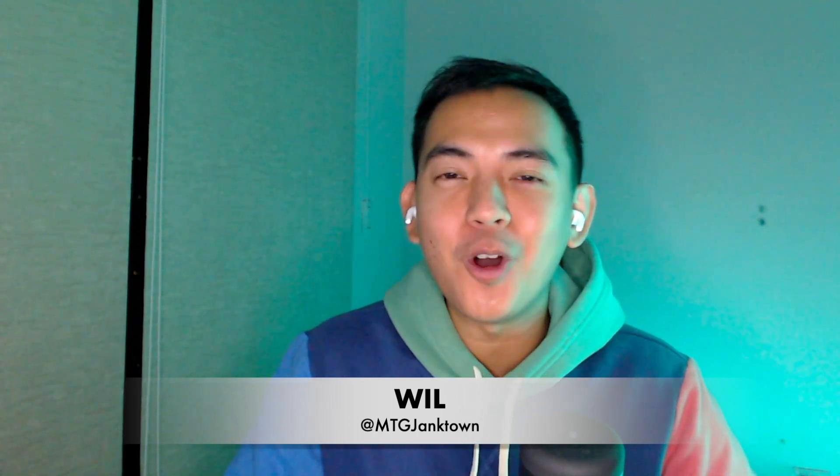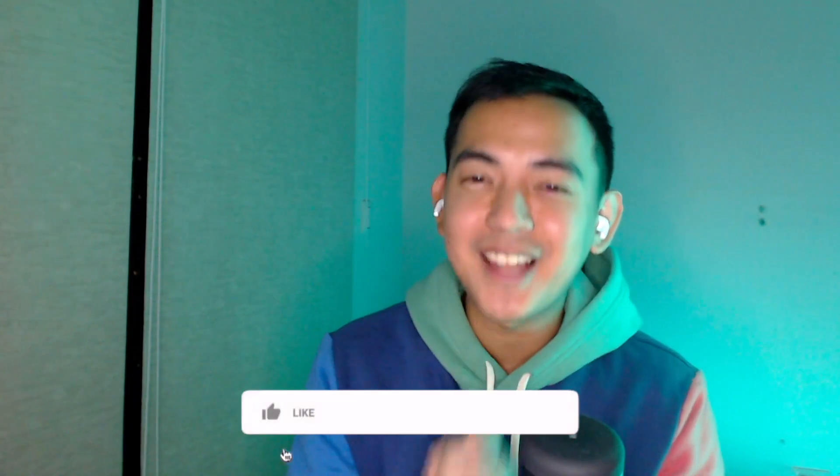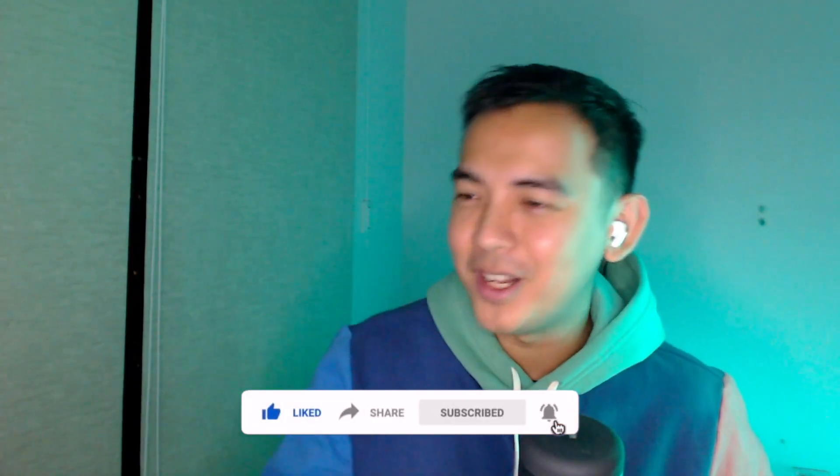Hey, welcome to Jacktown. Will here, and today we'll be doing another video on the Lord of the Rings scene cards that were recently spoiled. These are going to be coming in the holiday season as part of four different types of bundles, with six cards guaranteed — similar to how the One Ring, Gollum, Frodo, and Sam were part of the OG bundle during the Tales of Middle-earth set. We've covered the Gandalf set and the Witch King set. Today we'll be talking about the Aragorn set — specifically the five other cards that come with him.